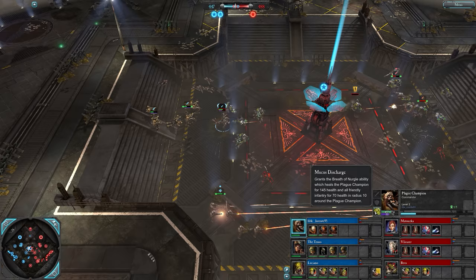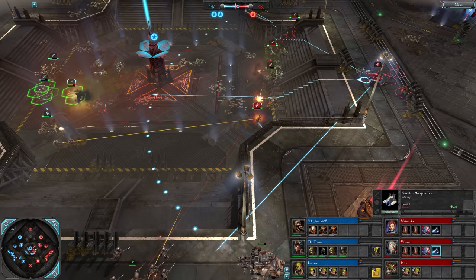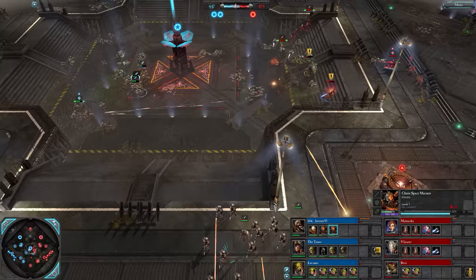They couldn't quite manage it, got knocked over. I think their Mucus Discharge is up for the Plague Champion. Heavy bolt to heavy weapon squad for the Tenso. Warlocks behind heavy cover though - he's not too bothered, but now gets flanked. Guardian weapon team sets up. You usually don't see this much action on the central VP this early on this map.